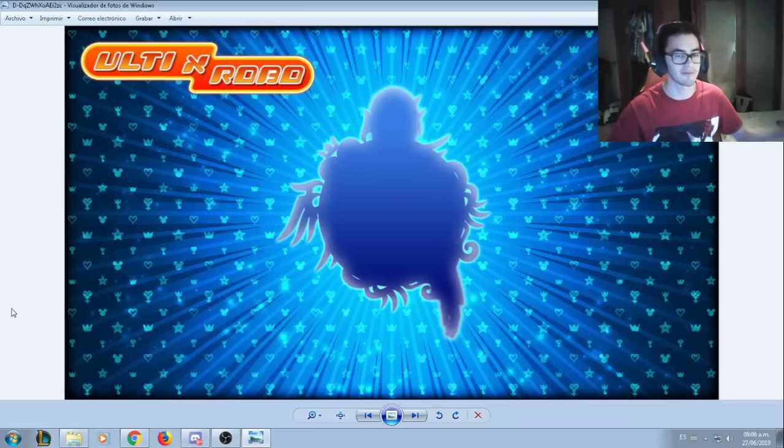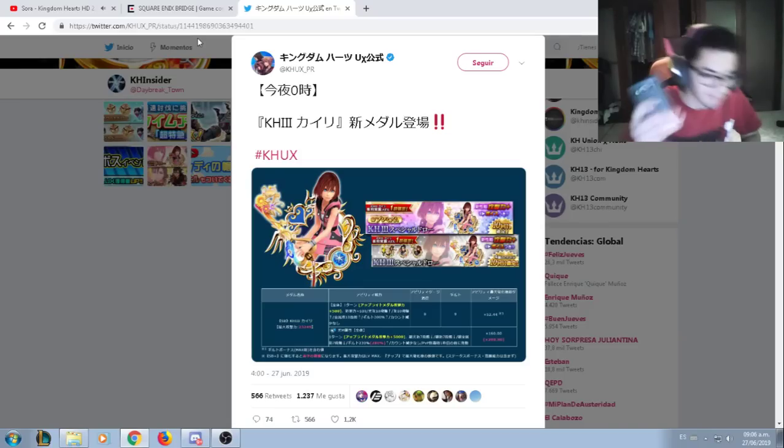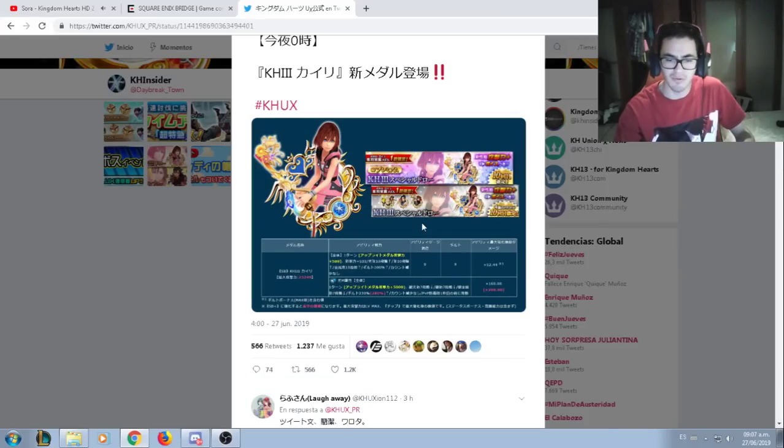Sorry about the glitch. I don't know what is going on — maybe I just need to restart my computer and that can help. I just wanted to give you the news. So for tomorrow we're going to get Kairi. If you want to pull her, you can get her in the next ten draws. If you want Aqua, you need 30k of jewels. Save your jewels, whatever you can. Once you save your jewels, you're guaranteed to get your Kairi.